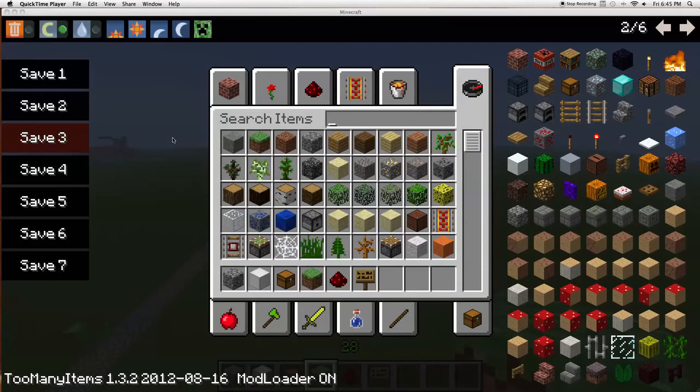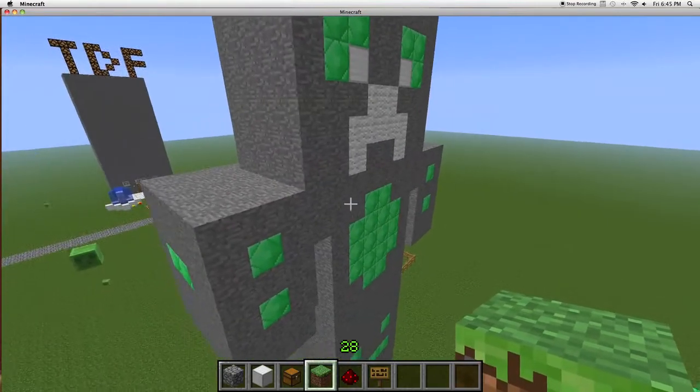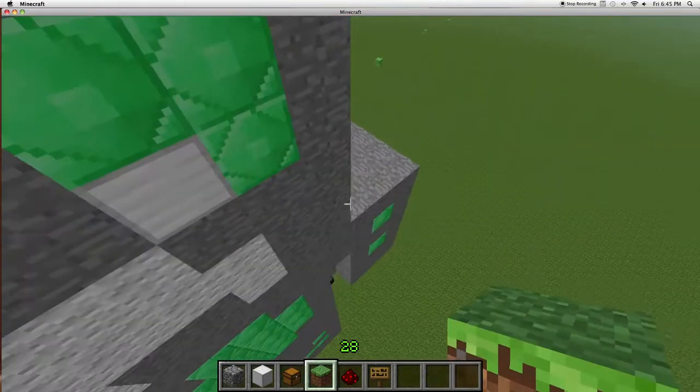Hello, this is T. Dragonfighter here, and today I'm going to show you the Giant Emerald Creeper, which is the main attraction of Emerald Town. As you can see, it's made of stone, wool, and emerald blocks.